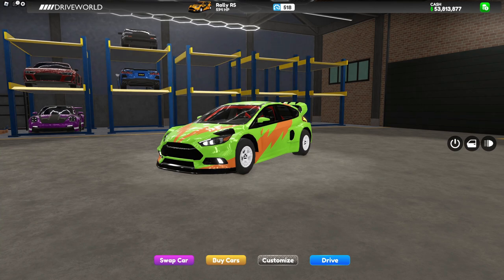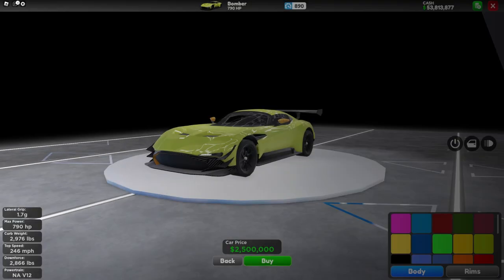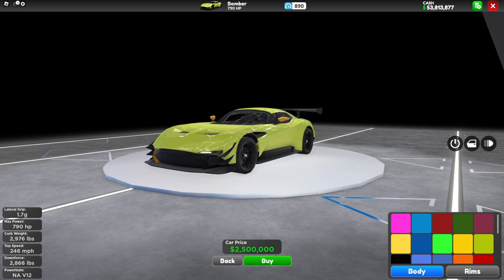DriveWorld has just updated, so let's check it out. Looking at the new car in the shop, we have the Bomber. At stock, it has a horsepower of 790 and a score of 890, with a price of $2.5 million.